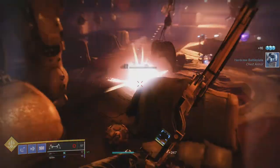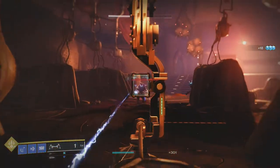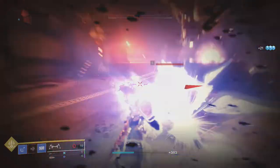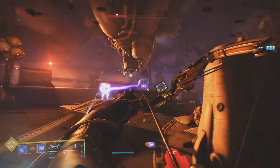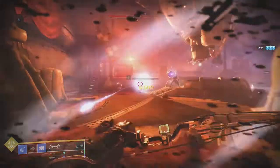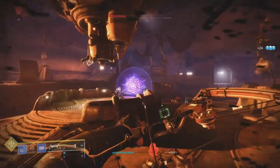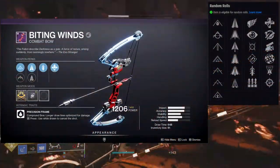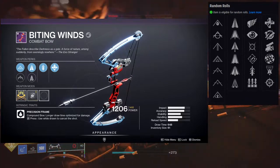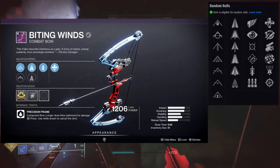The first weapon we're gonna be looking at is Biting Winds, which is a kinetic bow with the precision frame family. The perks on this are pretty awesome. We got a lot of new perks this season, so if you see a new perk you don't understand, I'll have it right there next to it. The first row includes: Killing Wind, No Distractions, Moving Target, Rapid Hit, Quick Draw, and Surplus. The second row has: Unrelenting, Sympathetic Arsenal, Swashbuckler, Rangefinder, Explosive Head, and Snapshot Sights.